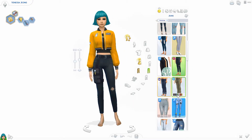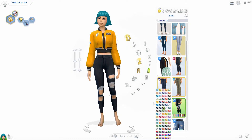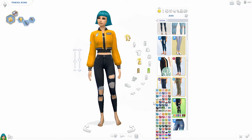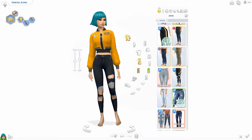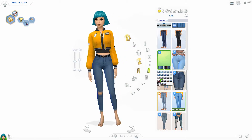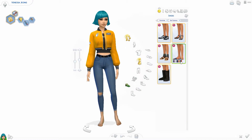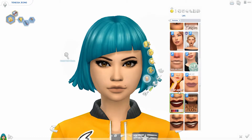I did kind of keep her yellow theme a little bit. She gave me a lot of vibes of ripped skinny jeans with crop tops and a jacket. She's also an actor, which I think is pretty cool. I was excited to play with her in my actual save — in my current household she lives with two more roommates.